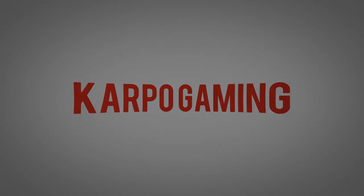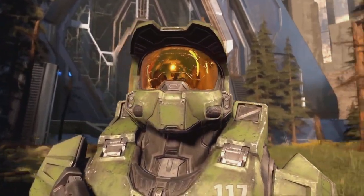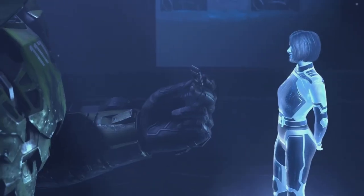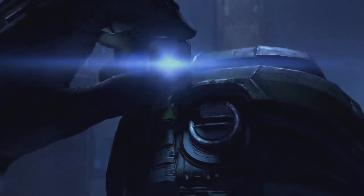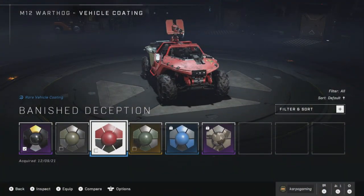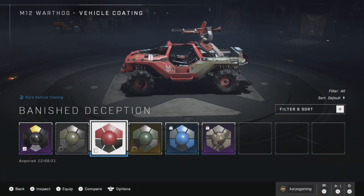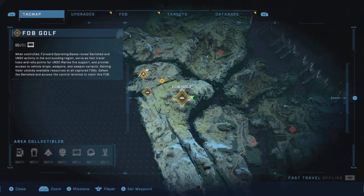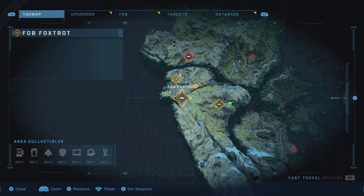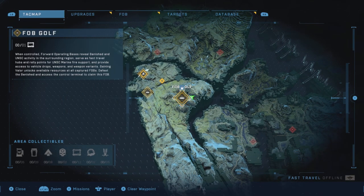Hey, what's up everybody, welcome back to Cardboard Gaming and another Halo Infinite video. Today I have another cool video for you — inside the campaign you can unlock a very cool coating for your skin in multiplayer for the Warthog, and it is the Banished Deception. I'll show you exactly how you can get it right here and right now.